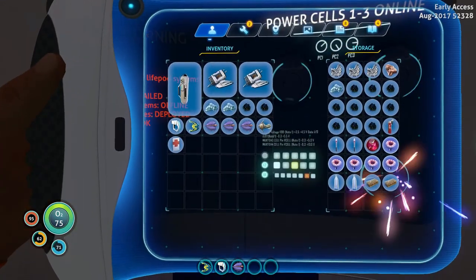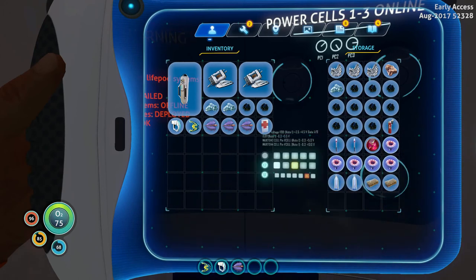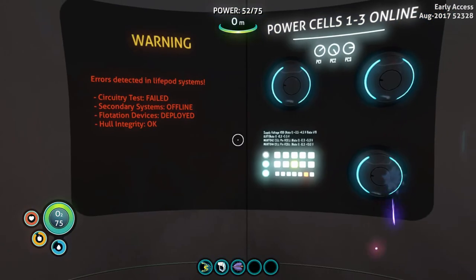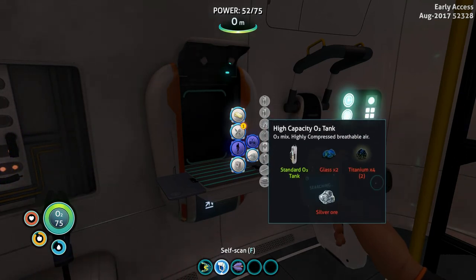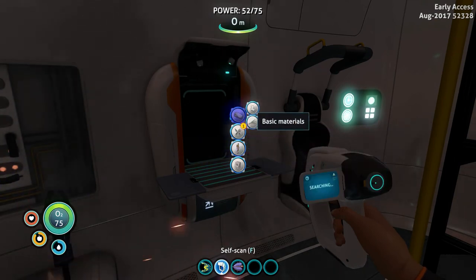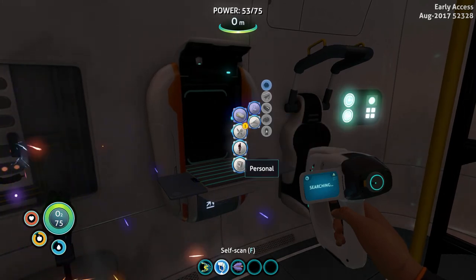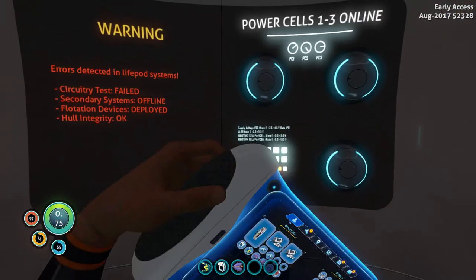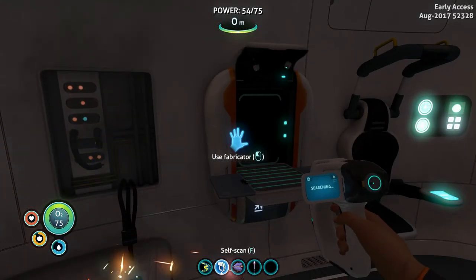Oh, they changed it. I wish I would have looked at that before. What am I going to do with that now? All right, what else can I make? How about flippers? Silicone rubber — I have not found that yet. I need that. Now I have these flares — can I deconstruct a flare?